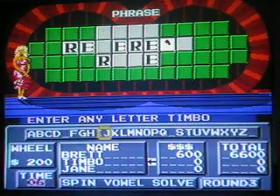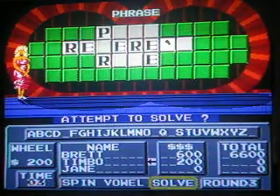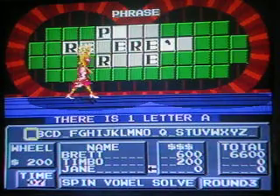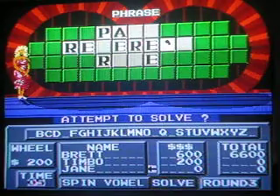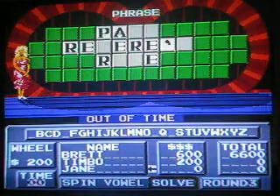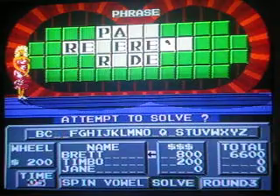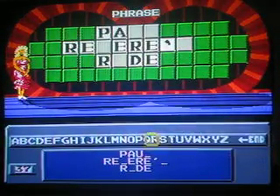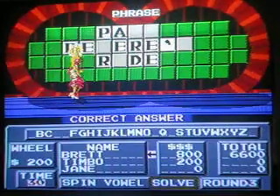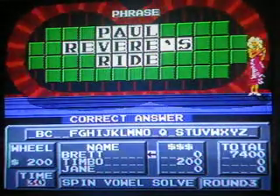Now it's over to Timbo. Picks a P and there's one P. He's not going to solve. Over to Jane — picks an A and there's one A. She doesn't have any money. Let's try a D — one D. I think I know what it is, so I'm going to solve. Paul Revere's Ride. Excellent! Won all three rounds, another $800 added to my score. Timbo and Jane both have zero and I win the game with $7,400.